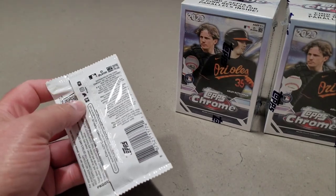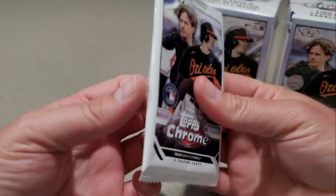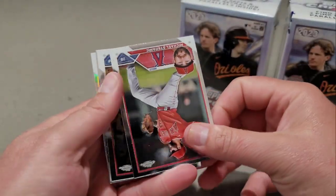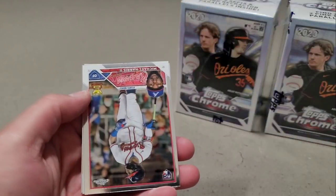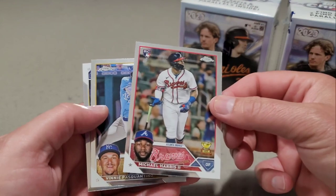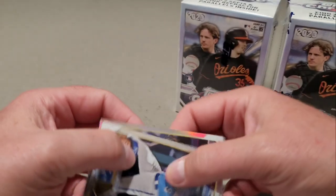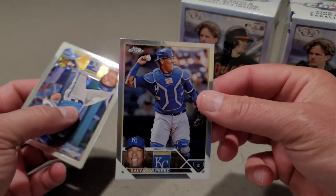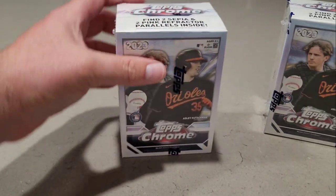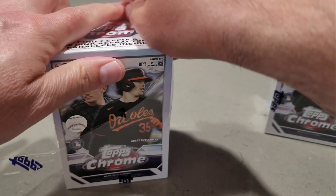And we are down to the last pack. Speaking of Michael Stefanik — oh man, I thought that was Ronald Acuna, but it's Michael Harris. Still not too bad, take it. We have a Vinny Pasquantino, and then Salvador Perez is our Refractor. So we got one down in the books.